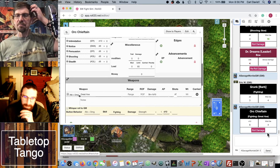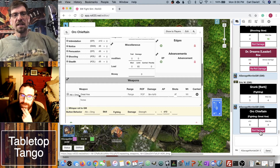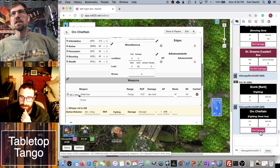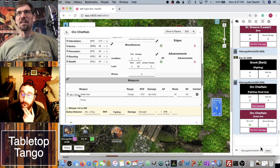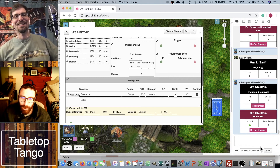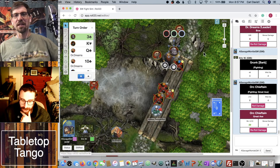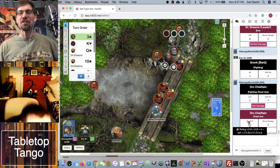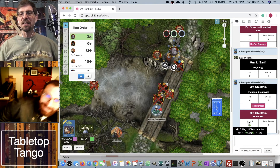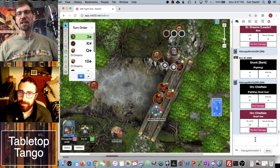He has Elan — getting a plus two. Strength plus one D10 for the great axe. The damage roll: twenty-nine! Both D10s exploded — one rolled ten then two, another rolled ten then seven. You can hover the cursor over the number in Roll20 to see the die breakdown.